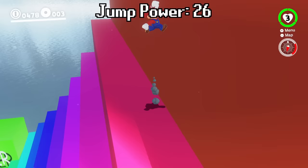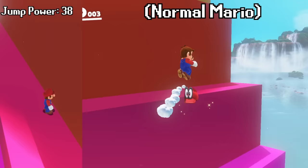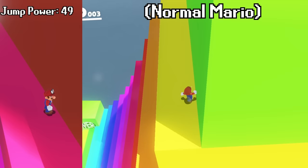Normal Mario can do some nice jumps and triple jumps, and he can use Cappy. If these two Marios were to race, normal Mario would be faster at first, but he can barely make it up to this light green level, and he can't make it up high enough to reach this darker green level.